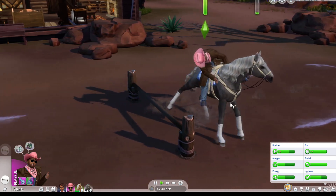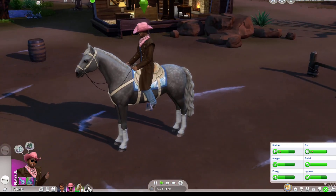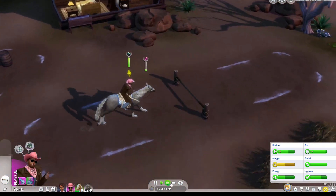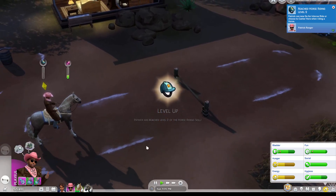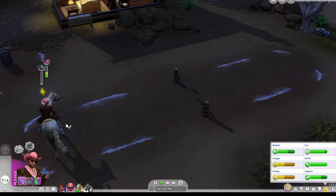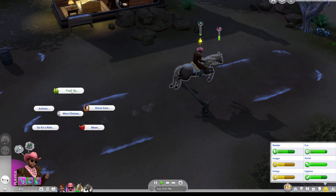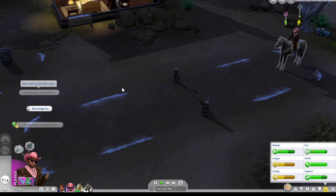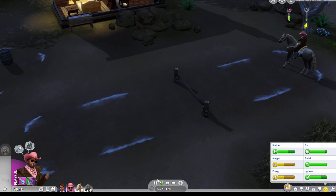Oh he nearly fell off! River's new skill in jumping will begin to help her perform better when using horse jumps. Cool! We're not doing very well - I can't remember what personality I put on the horse. His level's about to go up - yes, reached horse riding level two! That's cool. He probably needs to come off the horse now and let the horse go to sleep. And I probably need to buy another bed.